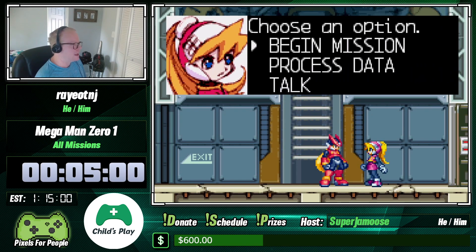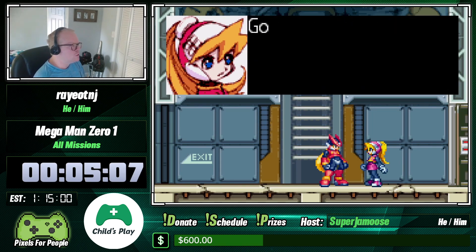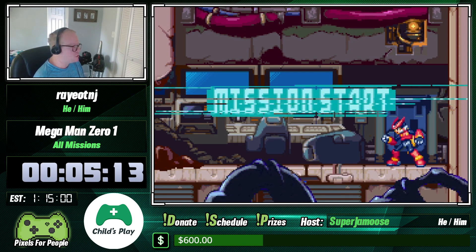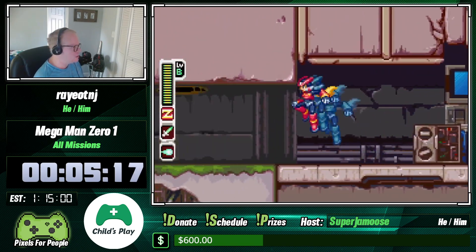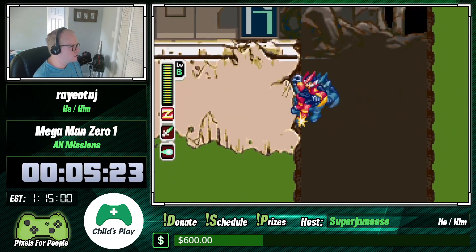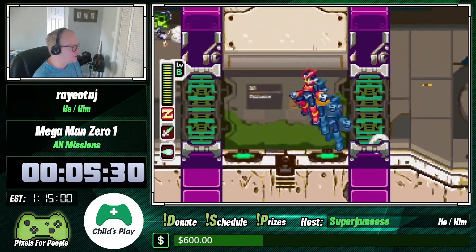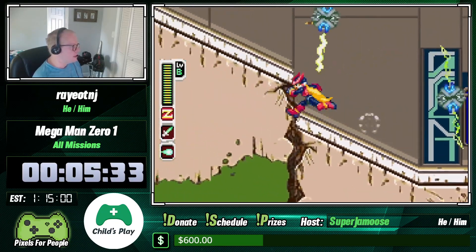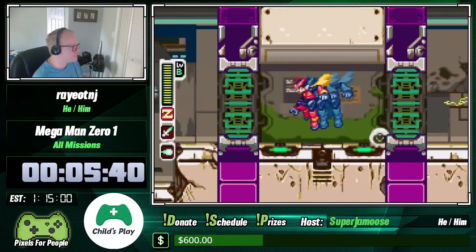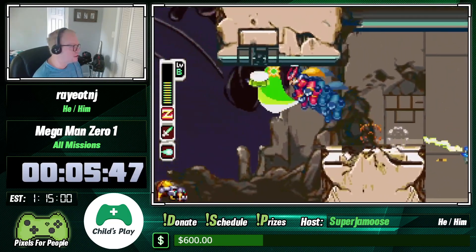Apparently I pressed the wrong button. You can really do this in any order — I'm just doing it in a specific order I'm used to. The next level: we need to retrieve some old data that was left where Zero was originally found, so we need to head back to the world. I'm going to play it safe and get a one-up here — or actually it's a continue. This game is very evil in that you don't have lives, you have continues.